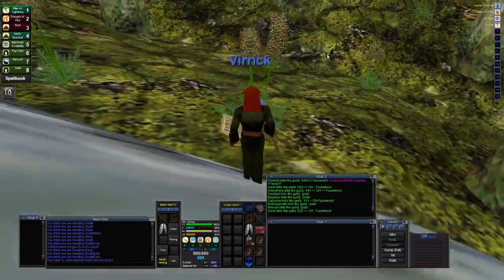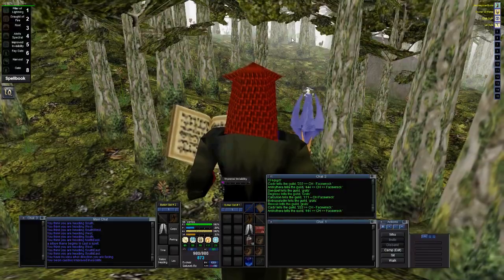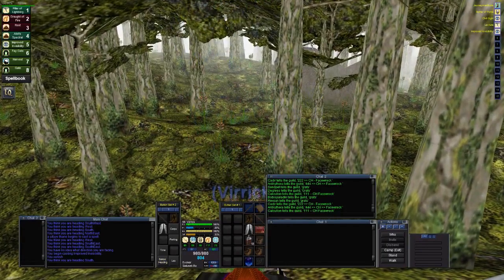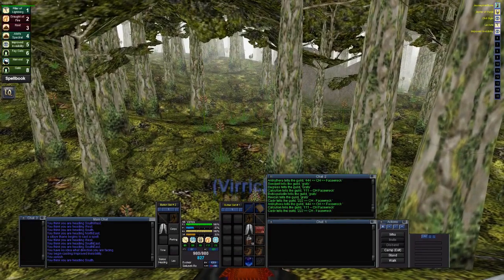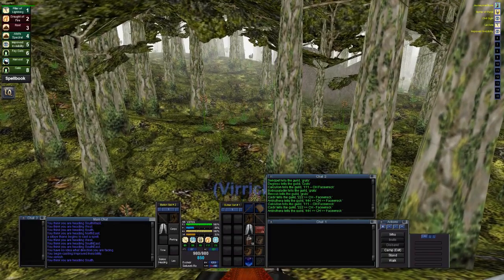After I'm done quadding I run back over by these little trees right here and hit myself with Improved Invisibility — a spell I just got. It's awesome. When you can get it, try to get it, because Improved Invisibility is on a set timer — it doesn't randomly wear off at random times. It's always a certain amount of time, I believe 10 minutes — and then I just sit here and med.